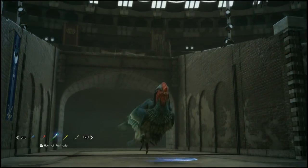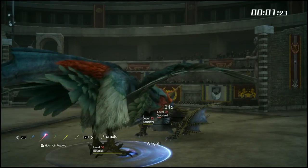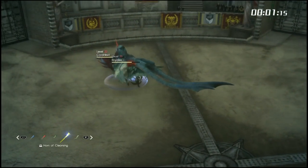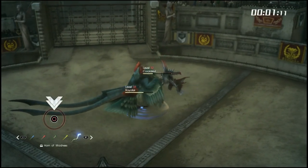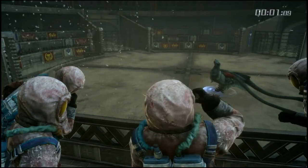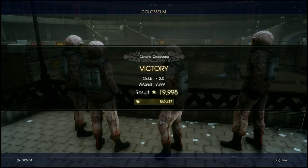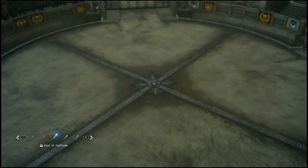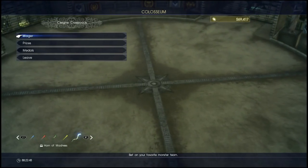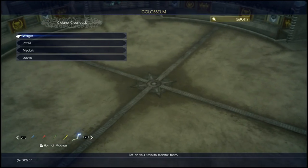When you begin the match, in the bottom left hand corner you'll see your selected horn. You can press L1 to cycle through different horns. Horn of Fortitude is a heal, Horn of Resolve boosts defense, Horn of Tenacity is attack up, and Horn of Cleansing removes status effects. When you see the circle prompt appear, mash the circle button to blow your selected horn. The Horn of Madness gives monsters very high attack but lowers defense dramatically — I use it on big packs of weak enemies.